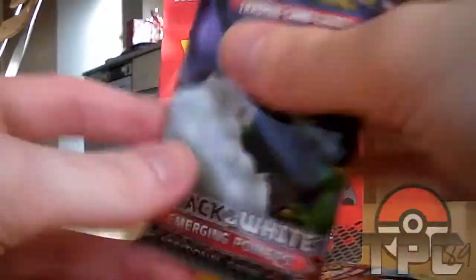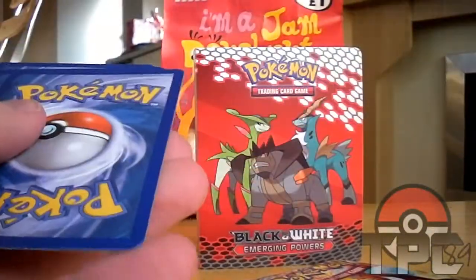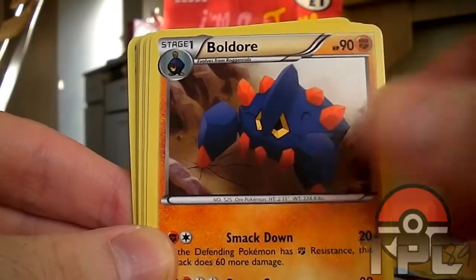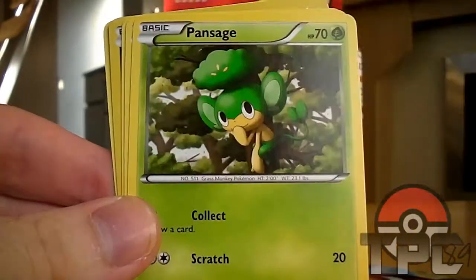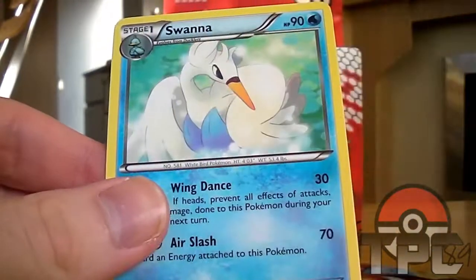Alright, two packs: a Landorus and a Darumaka. Pidove outside. Got an Amoonguss which looks pretty cool, a Boldore, Sewaddle, Minccino, Pansage, a Reuniclus, Rufflet again, a Zoroark reverse - that's nice - and a Swanna, which looks better than the other designs to be honest, definitely better than the other designs.